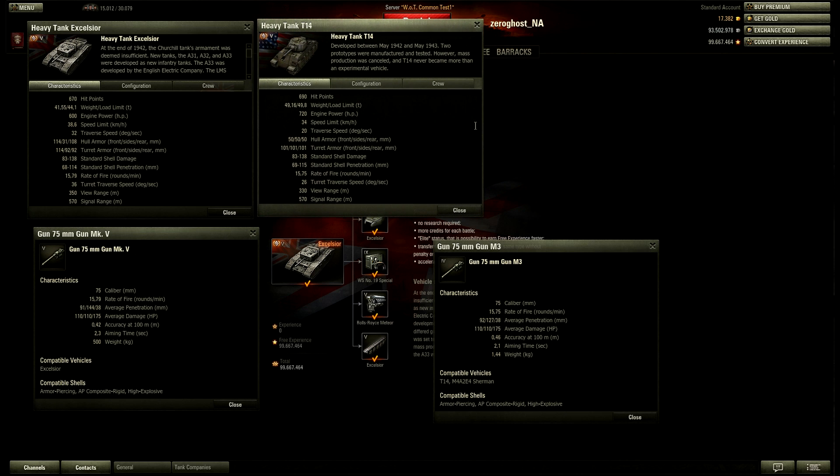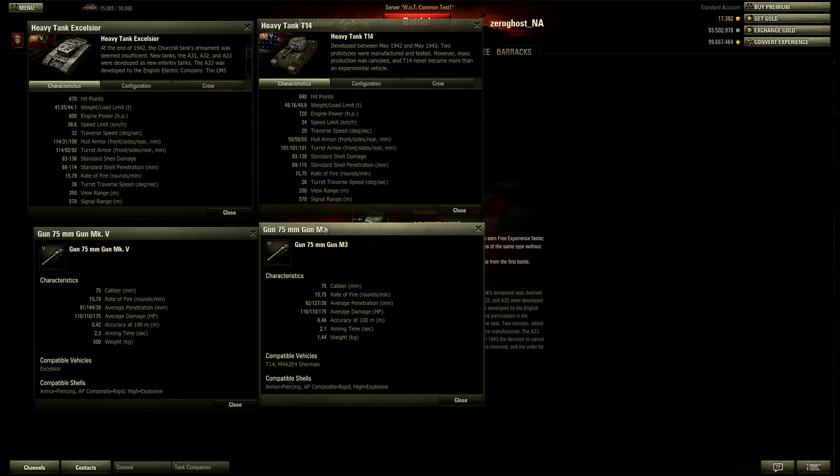I think the best comparison you can make is the T-14. The T-14 has pretty decent frontal armor because of the slope, and the new Excelsior British tank has pretty good armor as well — 114 on the front, 114 on the front turret, so pretty much well armored from the front. While the American has 101 on the turret, so less actually. However, it has a gun mantlet, so I'm still saying the T-14 can take more hits in the turret without penetrating.